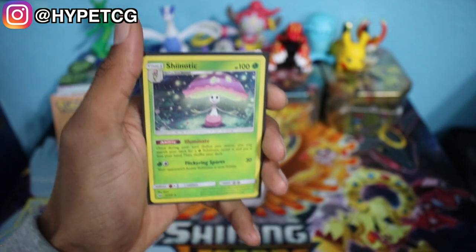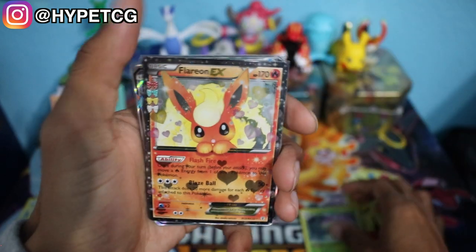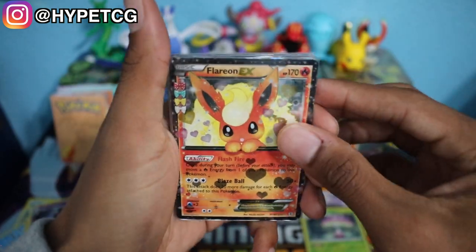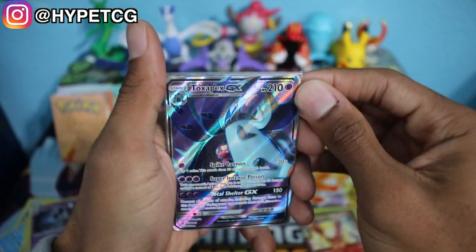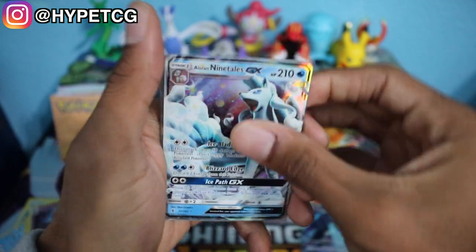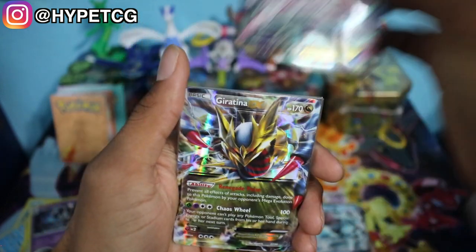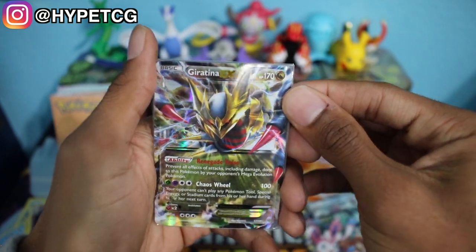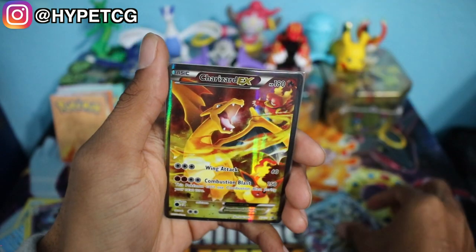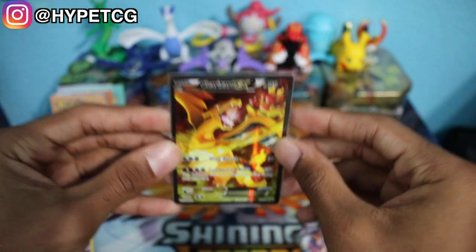Let me go ahead and recap what we got. We have the Shedninja Holographic as that extra bonus holo. Then we got the Flareon EX from Radiant, the full art Toxapex GX, the Alolan Ninetales GX, the full art Sylveon EX from Radiant, the really nice Giratina EX, and last but not least the Charizard EX promo — my favorite out of all of these pulls.